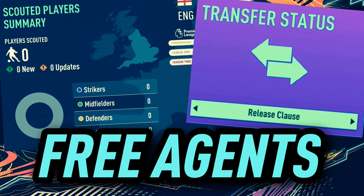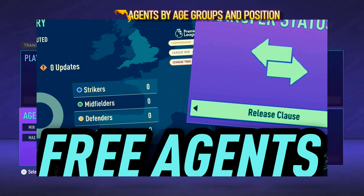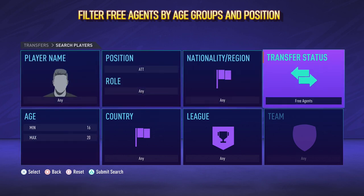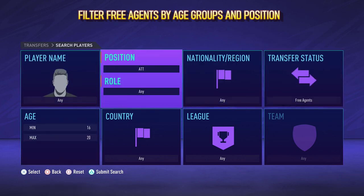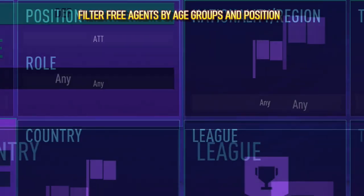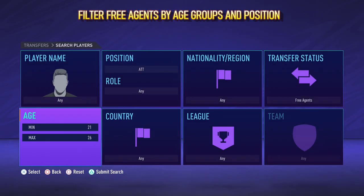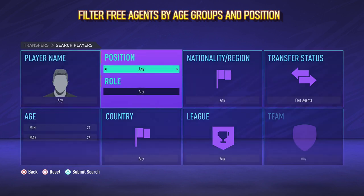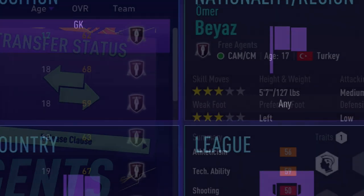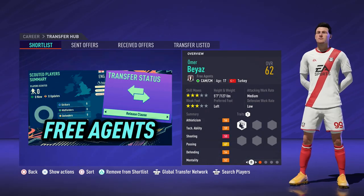Now the penultimate tip doesn't really apply to season number one of career mode, but from season two onwards, you should always be checking the free agents for some quality players. But the fact of the matter is there are absolutely loads of free agents from season two onwards, so the best way is to filter them using age groups and individual positions. And then it's a matter of scrolling through the results, highlighting any players you're interested in, and then shortlisting them in your transfer hub. And in this example, I did get some quality results across all age groups.